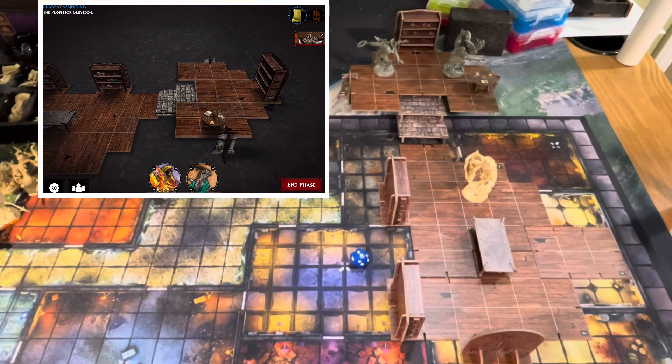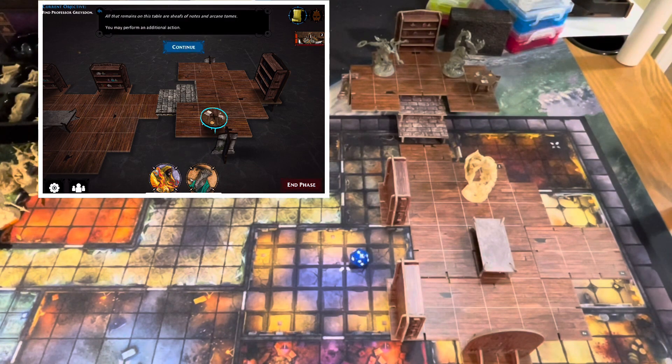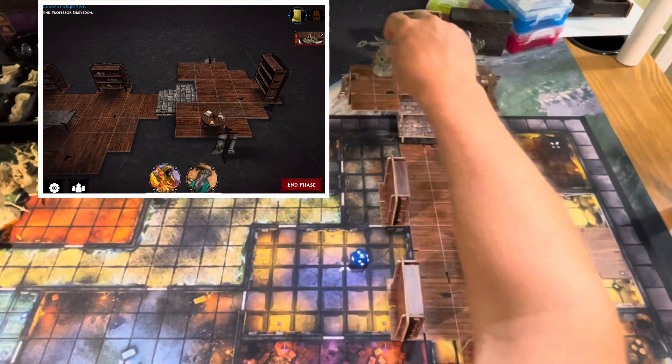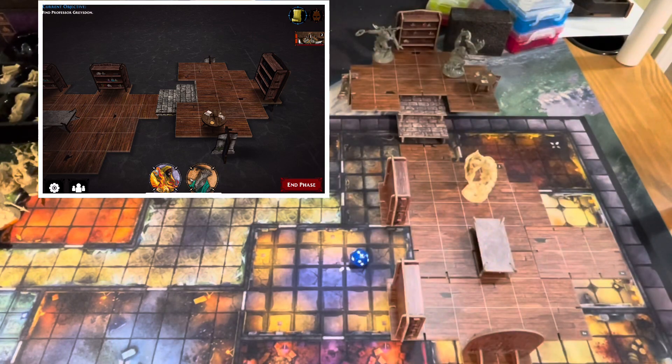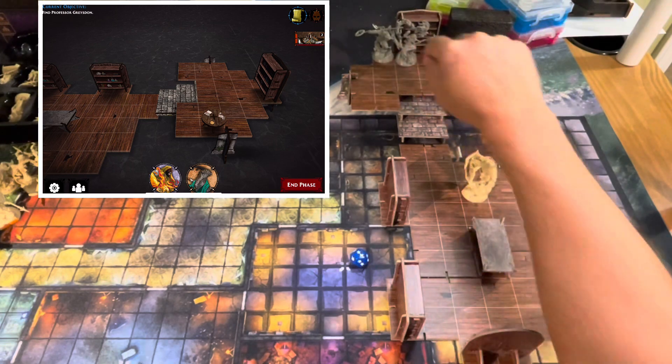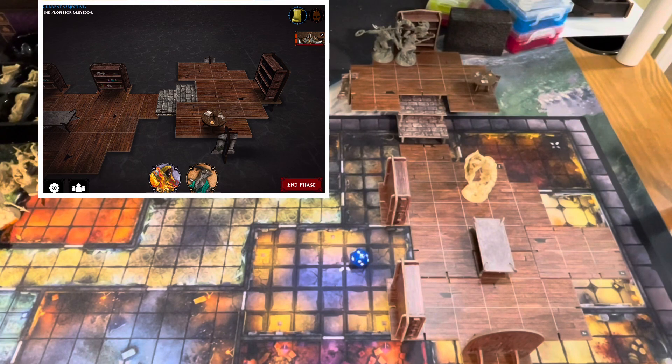Harbinger is removed. I check the table but I've already interacted with it — the app tells me I may perform an additional action instead. I don't want to run up to the Golem yet, so I move Varix back one step for safety. Cyrus gets his movement — four spaces — and positions himself near the bookshelf. Next turn Varix can heal him at the start of the turn.